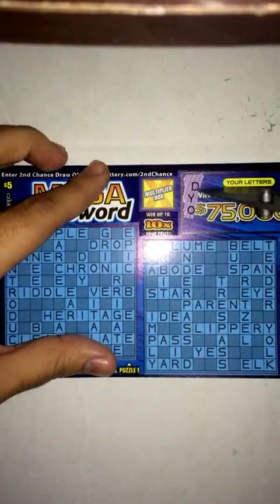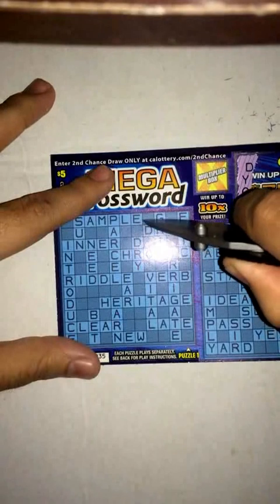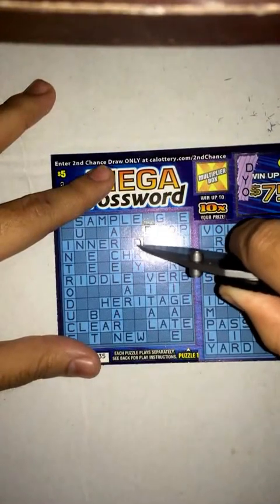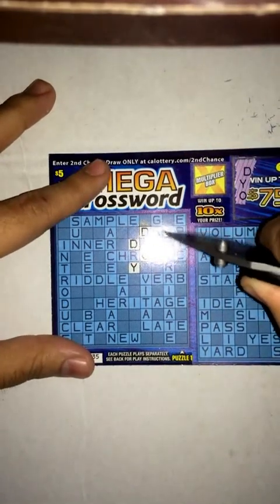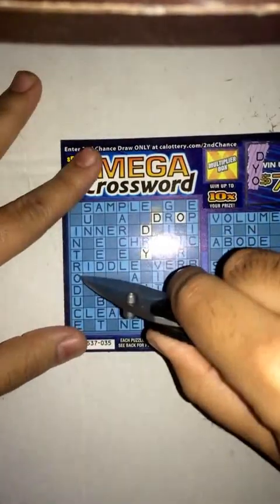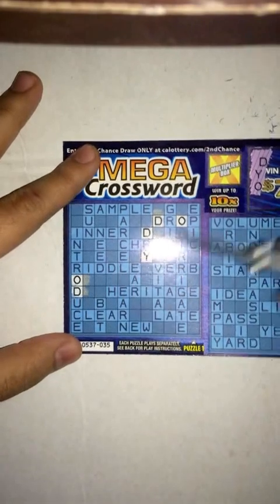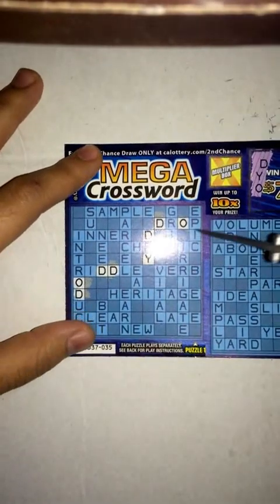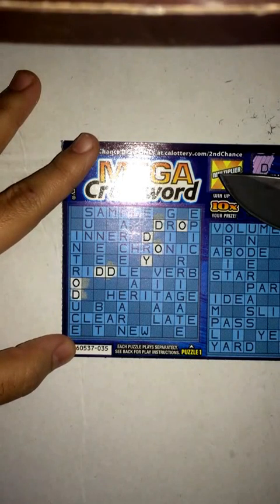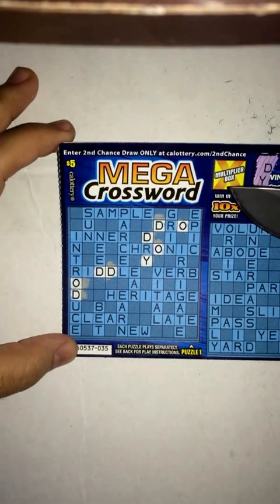So we got D-Y-O. Looking at puzzle one, there's a couple of D's already I see, there's a Y. There's some decent letters so far I think, I'll always get some nice fill-ins. There's a D. I think that looks to be about it for puzzle one. In case if I miss some, I'll get back to it later.